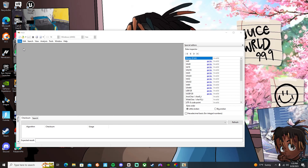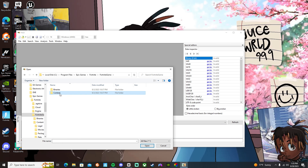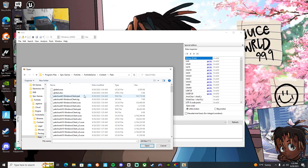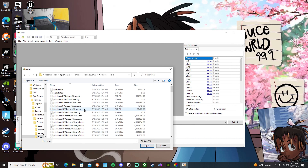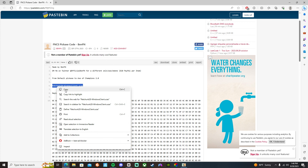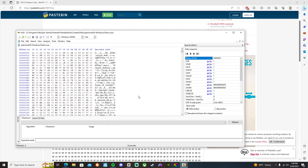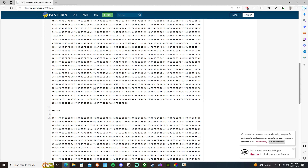This should pop up in the top left. Go to File, then Open, and look for the Fortnite game content. This should pop up right here. Go ahead and copy this — I'm going to put a link in the description. Copy it, go back to that, paste it, and click the first one. Open that and it should pop up.